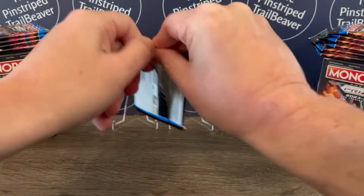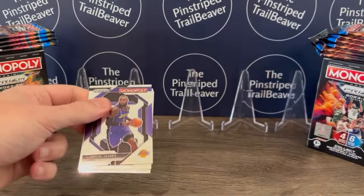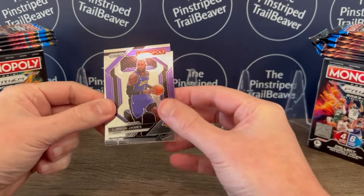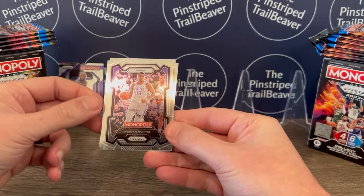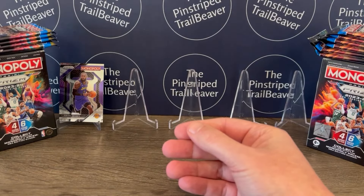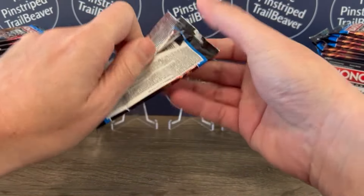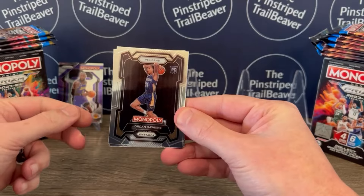Pack number two — let's at least find a rookie out of this one. LeBron with some purple in that — that's a little bit different than the others, so maybe a parallel of some sort. Keegan Murray of the Kings, Giannis Antetokounmpo of the Bucks, and Kyrie Irving of the Mavs. And there is a game for this, which I'm tempted to try out — you can play a game with the cards. Jordan Hawkins — rookie! That's a good rookie to get.